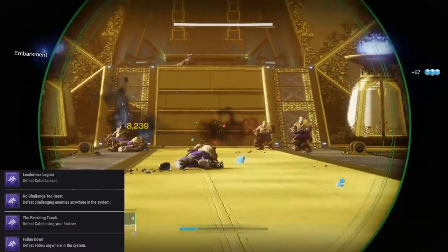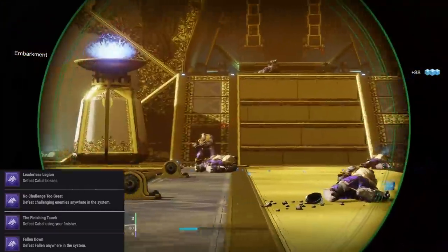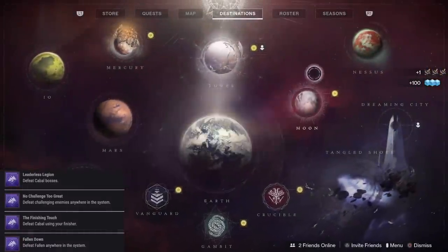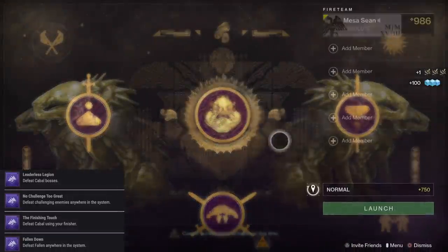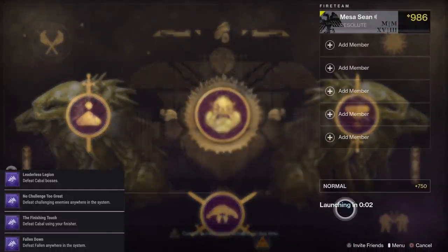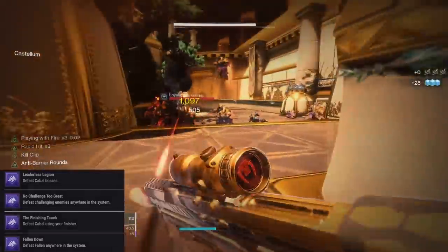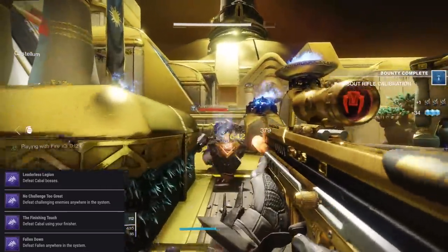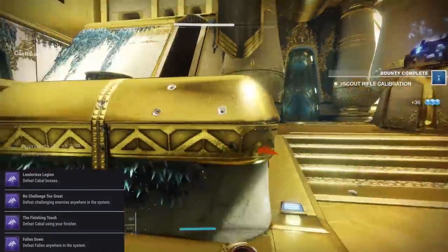As soon as you're going into the Castellum, there's a bunch of them there. You don't want to mess with those guys unless you really feel like getting into it with them. But usually if you just do the front, kill everything, and then by the time you make it to the Castellum after two runs of the front set of yellow bars, you could just kill one of those up top and you're done with this one. Next up, we have Defeat Cabal using your Finisher. Once again, just go to the Leviathan Raid, go to the Castellum, and you can get this done while you're doing some of the weekly stuff and maybe some other Saint-14 bounties that involve a lot of kills and also involve Cabal.